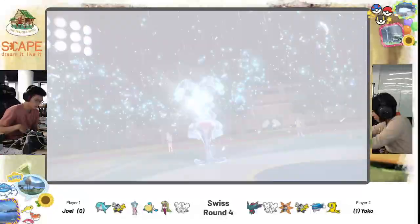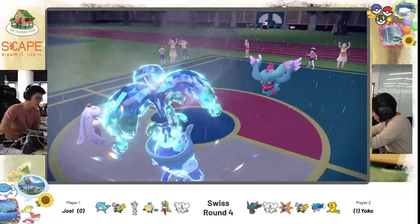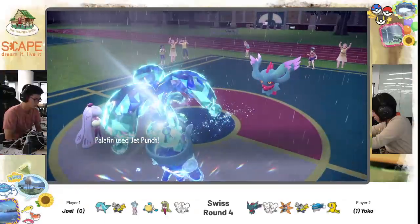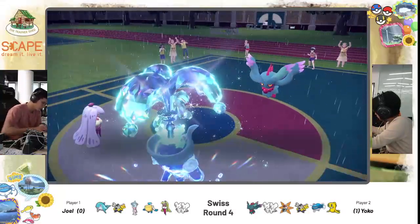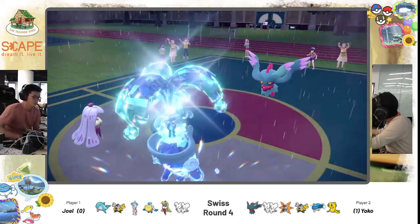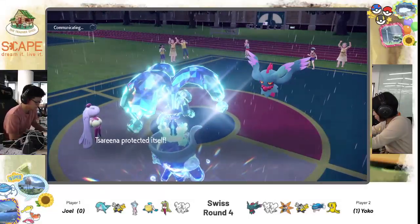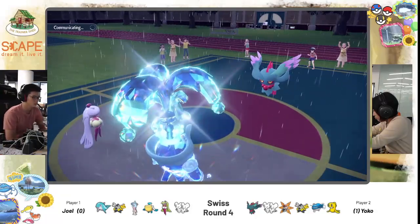Joel still has many turns of rain left — six turns if I'm not wrong. So hoping to... What does Joel call? Jet Punch — oh, and Follow Me! Is it into Fluttermane or into Mousel? I think that's okay if Yoko goes for Dazzling Gleam. Shadow Ball going into the Dark Tassarina instead. So Yoko is not respecting Palafin here actually! I guess Palafin was clearly the threat, but perhaps Yoko has something — like the Tera Grass Iron Hands.